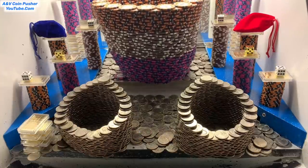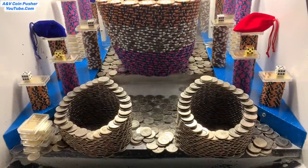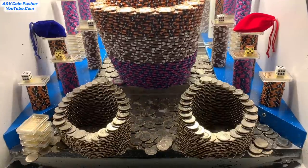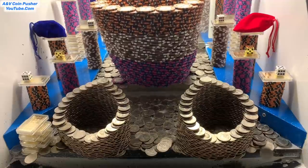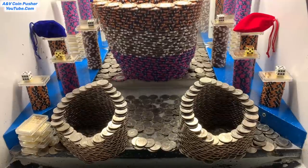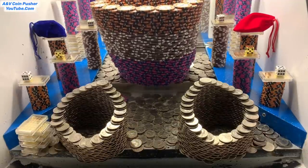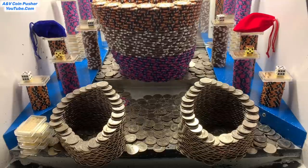That right there was the last of our 200 quarters, so let's go retrieve them and get right back to pushing. We're back — that quarter tower on the right hand side is super super close to going. That previous round was pretty successful: we made like seven ounces of gold and got about 285 quarters out of the 200 we just put in there.